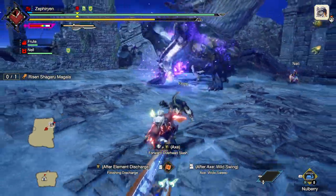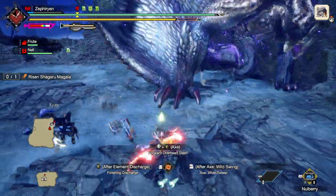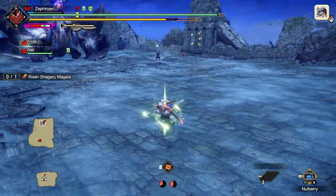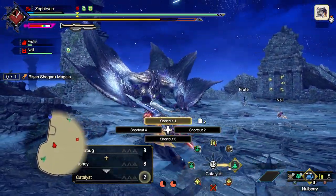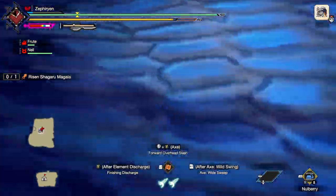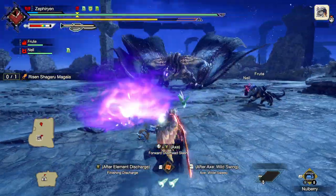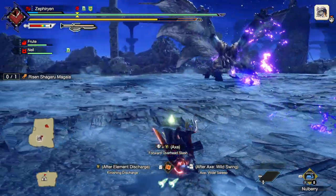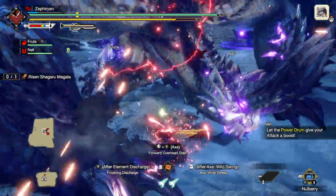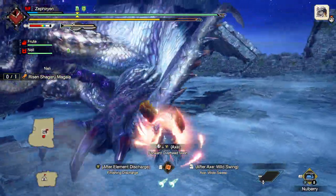Which is mildly annoying. I actually really like that Shigaru Magala lets you sort of dodge based on positioning more than anything else — it's a lot more minor positional adjustments, as opposed to having to move a long distance to avoid attacks.